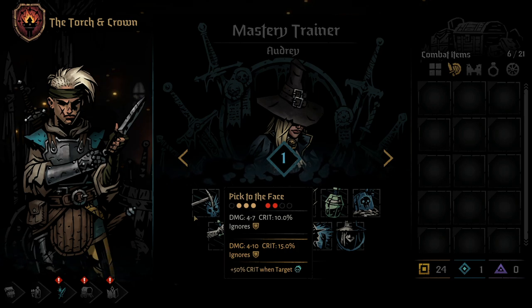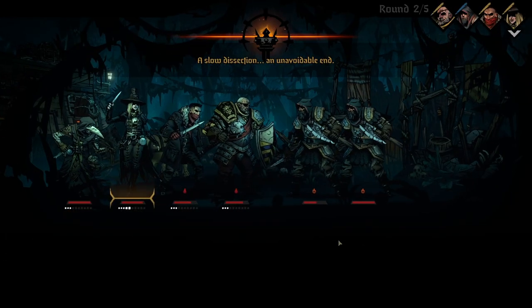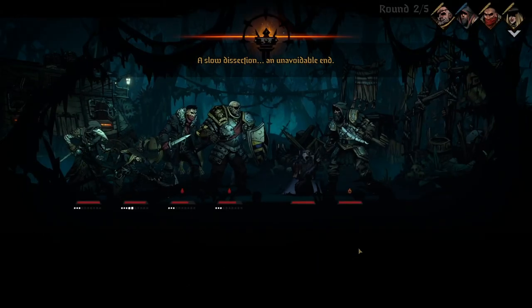Perfect for enemies that are almost dead but have that last token to go through. Using a Mastery Point on Pick to the Face will increase the top end damage to 10 from 7, bump up the crit slightly, and make it so that if an enemy has a combo token, it will consume it in order to add an additional 50% crit to the attack.